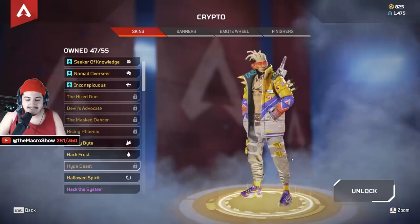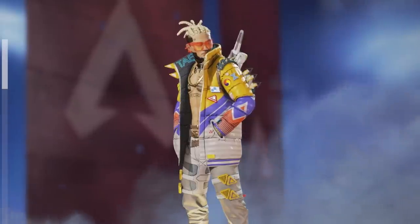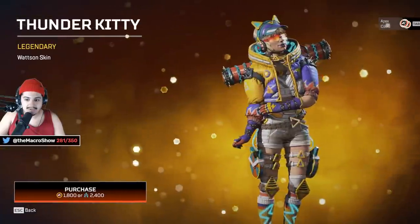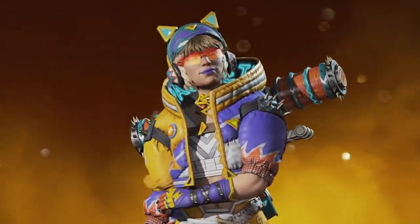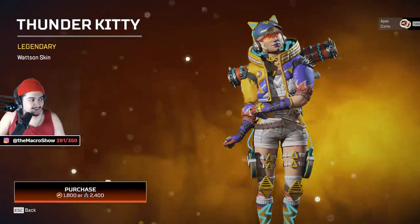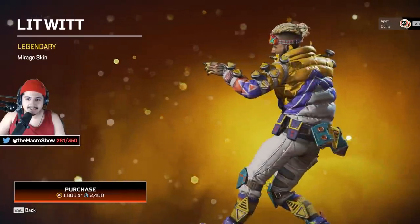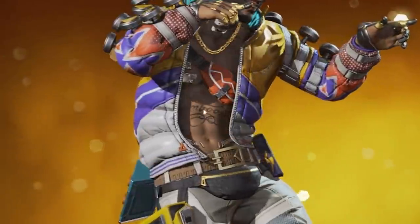You get this really cool skin to match it — the Crypto drip skin. You and your squad can all be hype beasts. His squad would include Watson with the drip — oh my God, Watson with cat ears too! I know people love the cat ears so much. This is such a good Watson skin. Watson fans are rejoicing around the world.